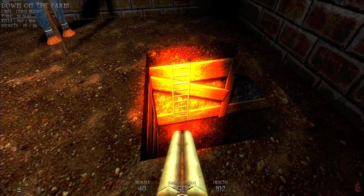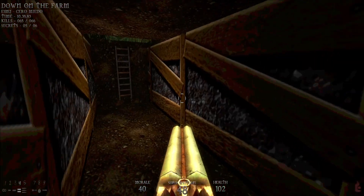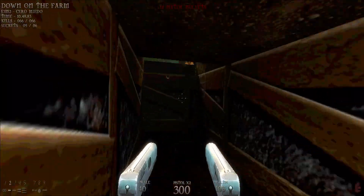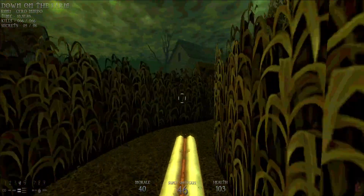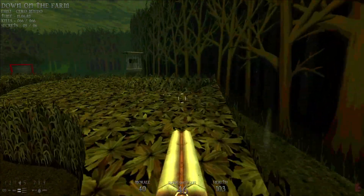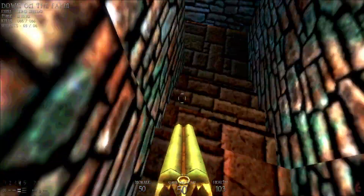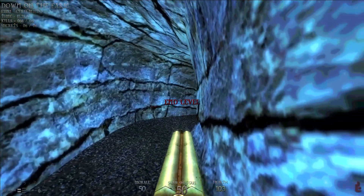The scarecrow doesn't come to life so we can use the ladder to get back up. This is the normal exit but we're going to take a secret exit — I'll show you guys where that is. We've got only one more secret area to find and that is the secret exit. That switch I activated says it activates the secret door. Grabbing some ammo and a bag of gems. The secret door is open — we have found our sixth and last secret area. End level.